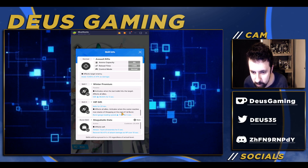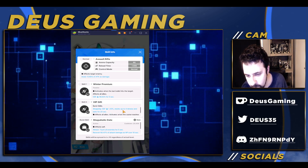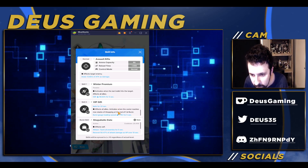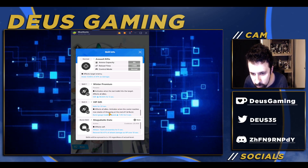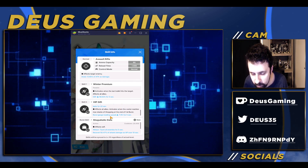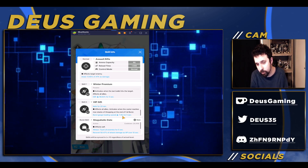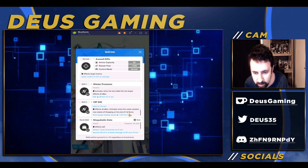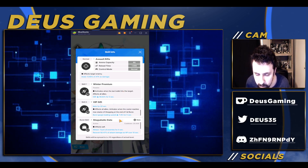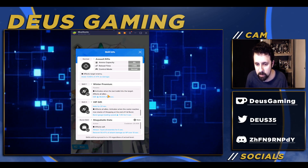The 20-second duration is actually quite a while — that's really nice. The third part affects all allies and activates when the caster reaches max stacks. So you have to stack this four or five times, and at the end of the full burst you'll be able to fill up your burst gauge loading speed for about five to 7.9 seconds. You have to stack up for a little while, but it's still pretty good. Both of these skills are very nice supporting abilities.